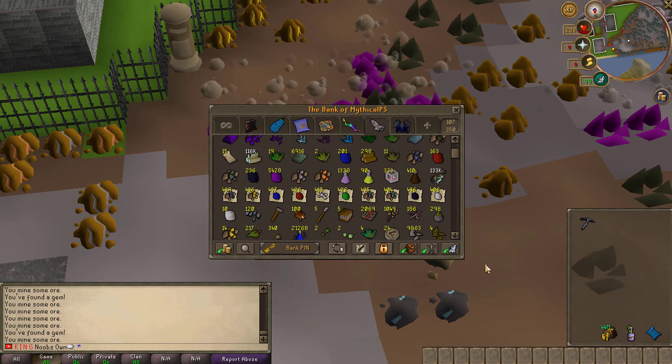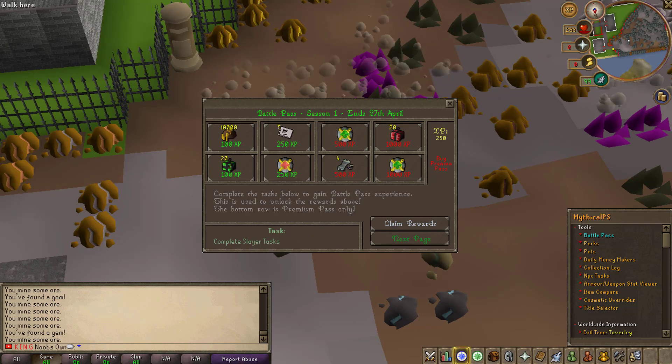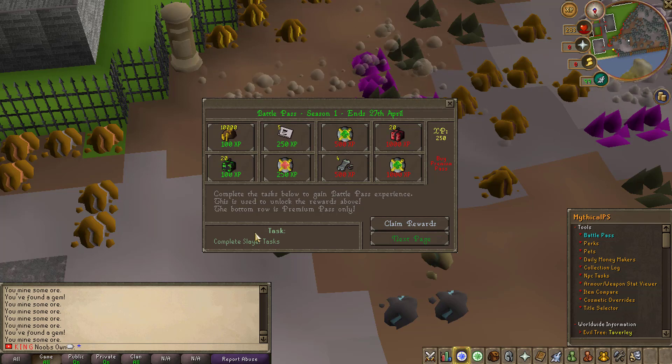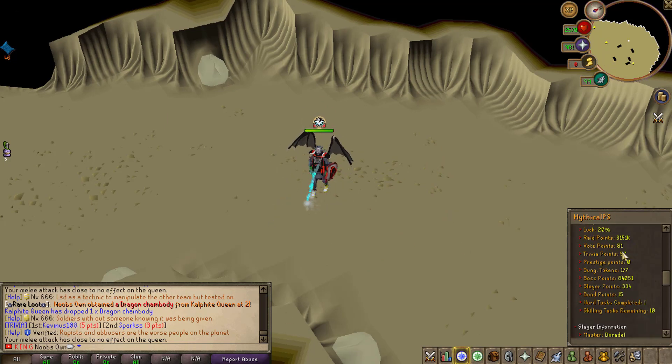After mining a lot of these mythical ores, we have completed yet another Battle Pass task. We can now move on to the next task, which is to complete slayer tasks. This is a little more interesting, though it can take a while because you need to get all the way up to 500 experience to complete it. Completing one slayer task grants you 10 experience, meaning you'll have to complete 25 slayer tasks to progress to the next level — that is, of course, if you get this as your Battle Pass task.